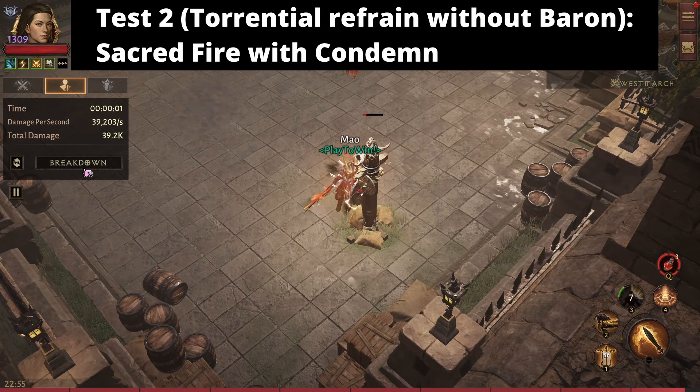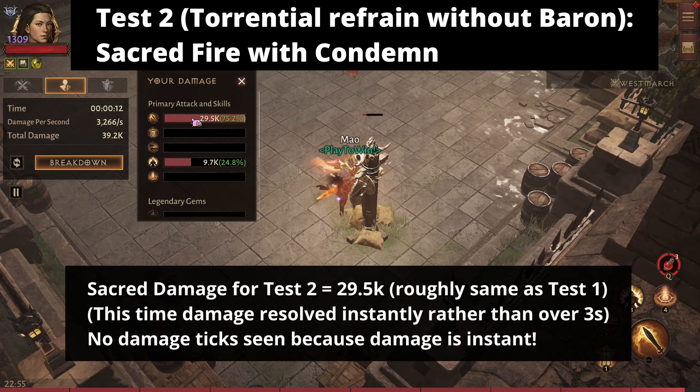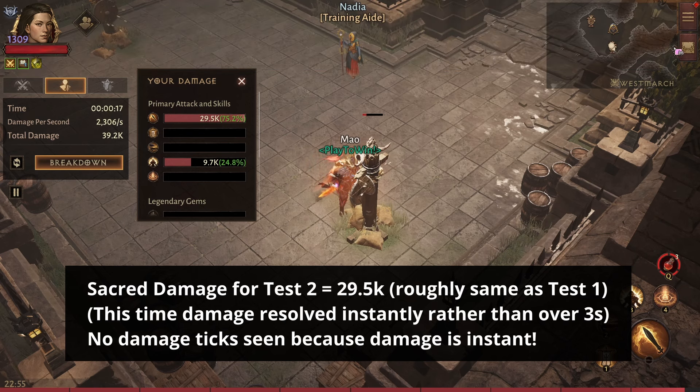I press condemn, hit the dummy once, and as you can see there are no ticks on the dummy. The total is 29.5k — slightly less but negligible — and this damage has been dealt instantly rather than over time. Torrential refrain is working as intended. The extra damage on condemn is from the chest piece, which isn't what we're testing. The torrential refrain does indeed deal all five continual damage ticks from burning all at once, giving the same total damage in one second rather than over time.